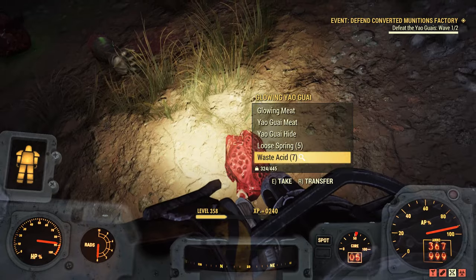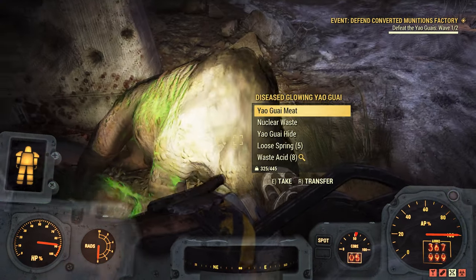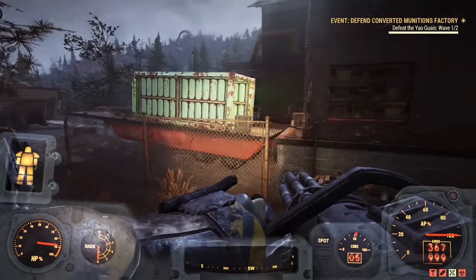It's also worth mentioning that certain enemies drop a decent amount of Acid as well: the Snoddigaster, the Grafton Monster, the Cave Cricket, and Yogwai. So it's a good idea to kill them when you see them.